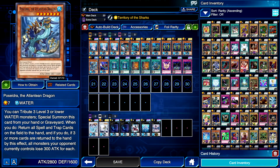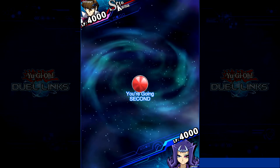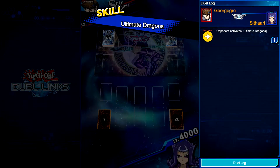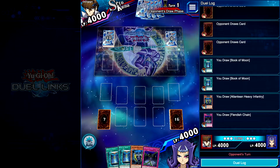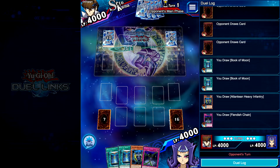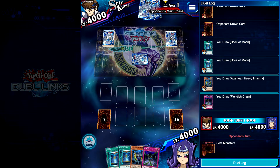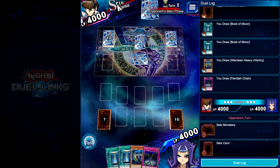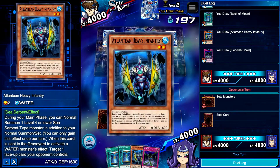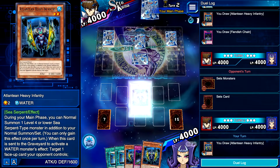Let's go ahead and get into the battles. The ladder is full of Blue Eyes right now. Wow, that is a terrible hand — luckily it's our opponent's first turn. Maybe on the second turn we'll draw into something good. Alright, we got Infantry, but that doesn't fit anything good though.